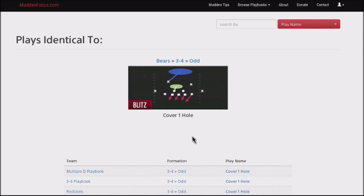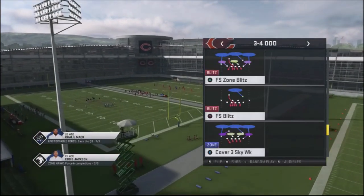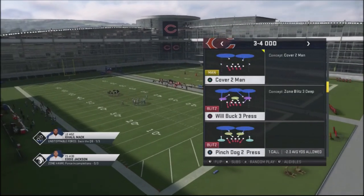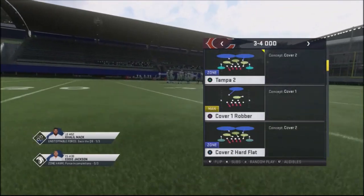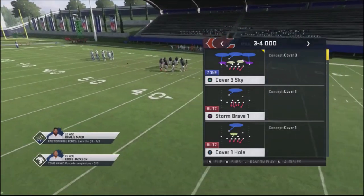We're going to make a couple of adjustments to this, which is going to be a sellout completely to the run. I don't necessarily recommend using this as your base defense, but if you run into a situation where your opponent is running the ball continuously against you and you're struggling to get a stop, you want to use this. We're going to use the 3-4 Odd because it is probably the most common defense in the game, and we're going to select Cover 1 Hole. We want to have the hole, or the yellow zone, as our middle linebacker.